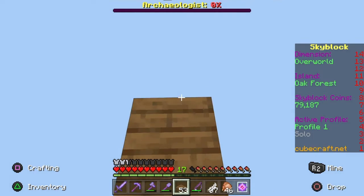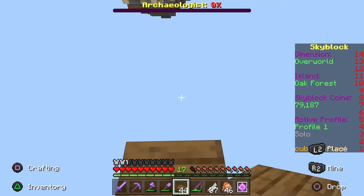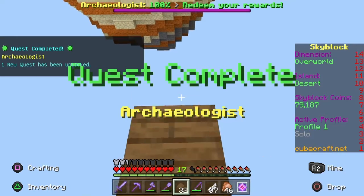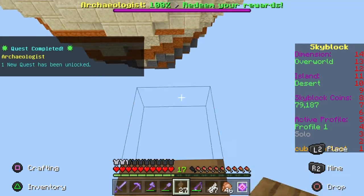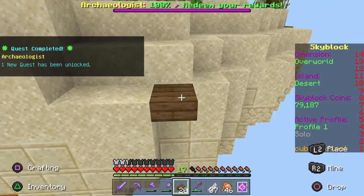We've made a lot of progress pretty quickly. We got through the jungle very quick and now we've unlocked the desert. There is no iron on this island, which is annoying. We don't really unlock much from here — we basically just get cactus.